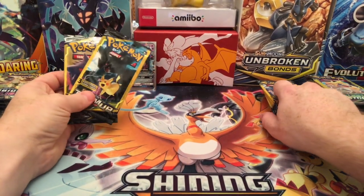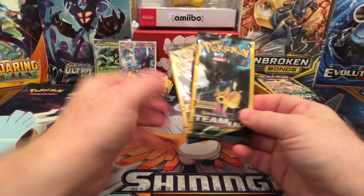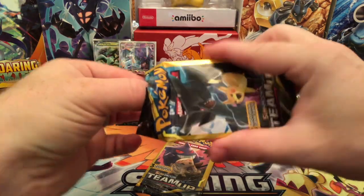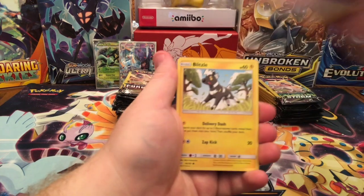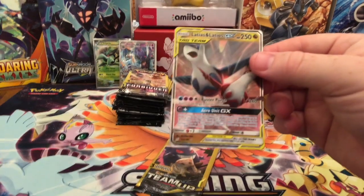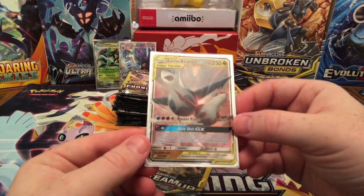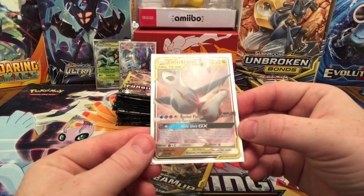I know Team Up is newer than the others but I just have so many. Forbidden Light, Lost Thunder, and Celestial Storm — I only have two Team Ups so I'm going to go ahead and do those. Psychic, a Blitzel, and oh! Another GX card — this time it's the tag team: Latias and Latios. I know I have this one, but still, I love seeing it. It's a really cool card.